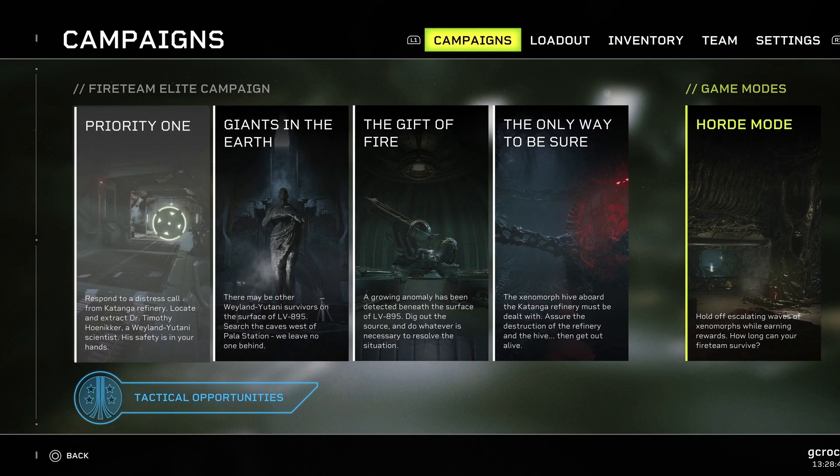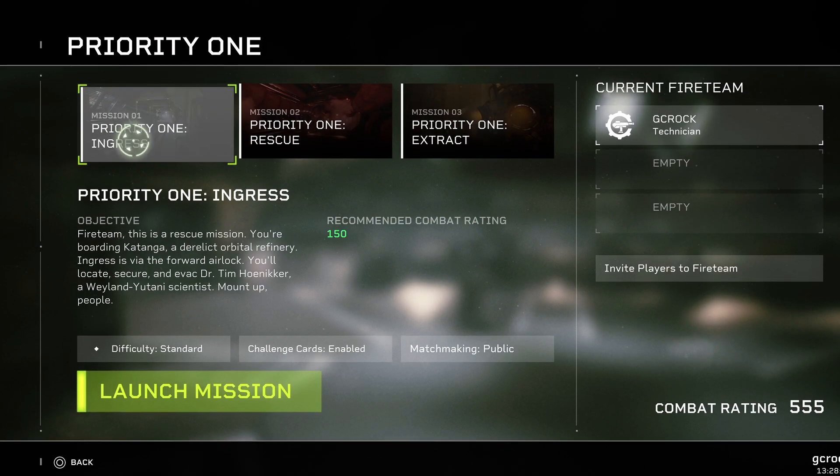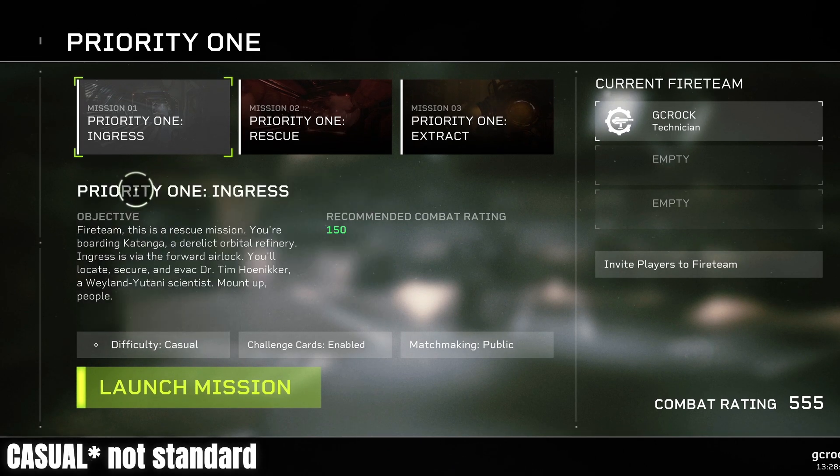First things first, you want to choose the mission Priority 1 Ingress. This is the very first mission in the game and it is very easy to complete. You also want to drop the difficulty down to Standard, because difficulty doesn't matter.